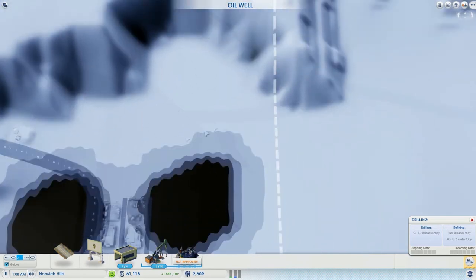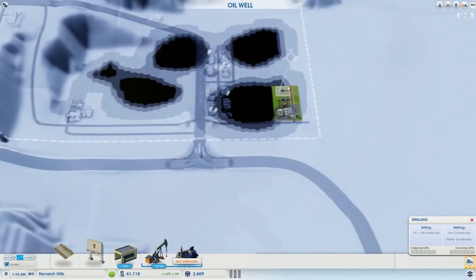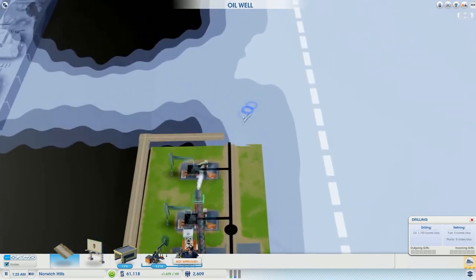I'm probably also going to run this service road eventually up here because I'm thinking about putting our garbage dump and our recycling back in this area, to get those out of the way and have them tucked out. Anyway, let's go back to our service road and figure out where we want to put our pump jacks. These industrial buildings are in my way — I will probably at some point go ahead and delete them. For now I'm going to try to go as tight against this as I can.